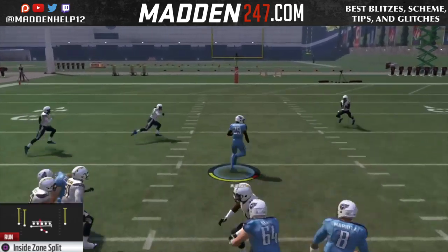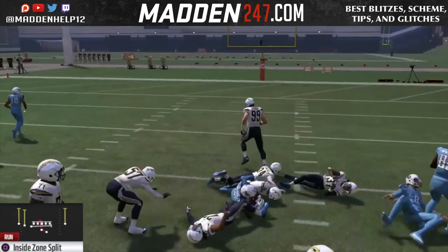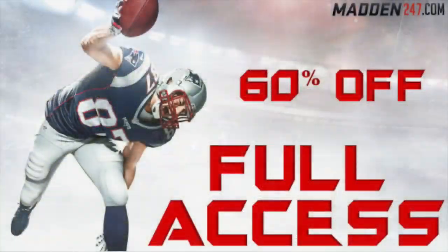Make sure you check it out. Make sure the tight end is off of the line of scrimmage. You can filter this by going to style, then go to inside zones, and you'll be able to find them a little bit quicker.